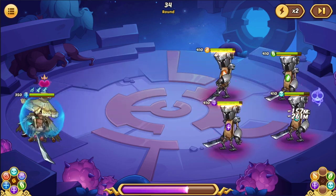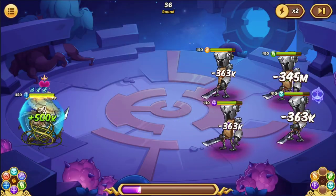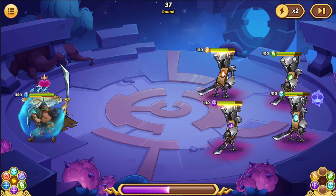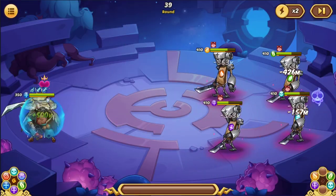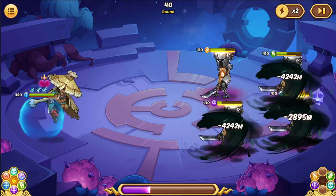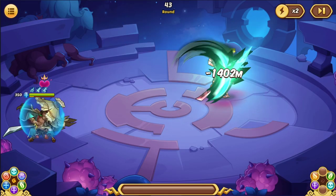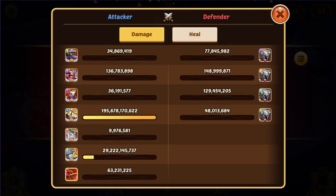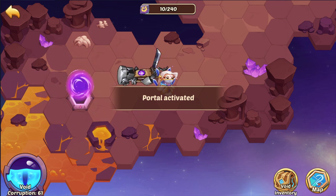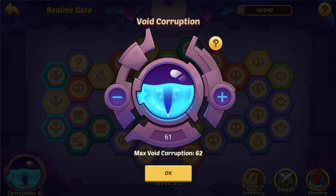I know I was rambling a little — I got triggered watching someone convert stars into COT. Let's finish watching this fight. We're in round 39, and this should push me into void corruption 62. Big hit there — 195 billion damage — and we've unlocked void corruption 62.